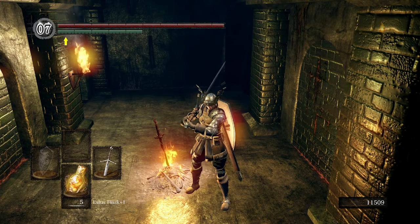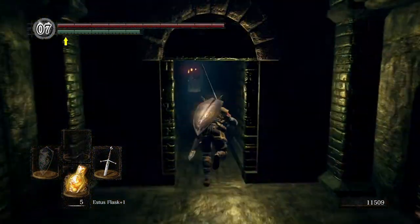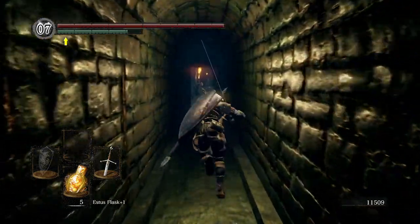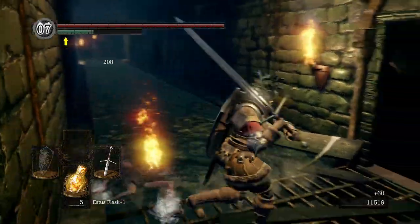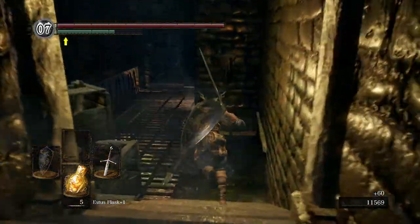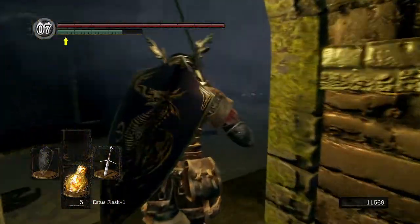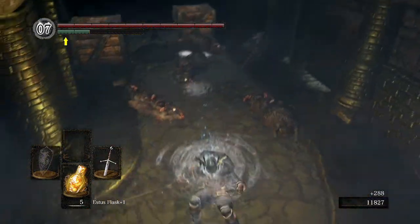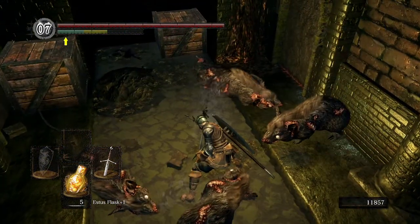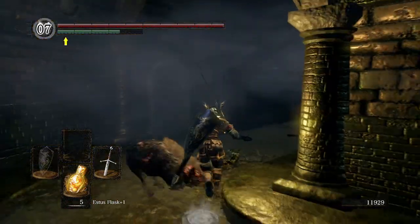This is quick and simple. From this bonfire, go this way, run down here — you should have five rats. Kill them and then rinse and repeat.